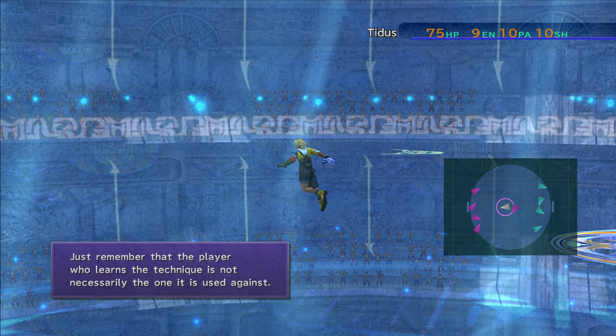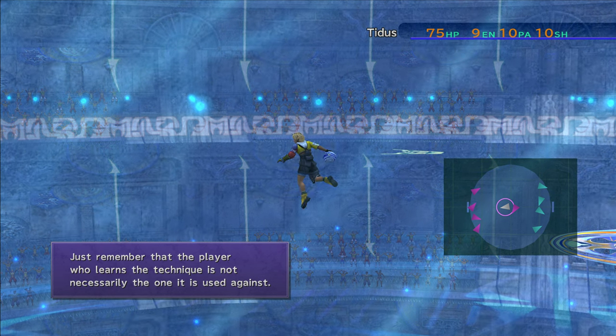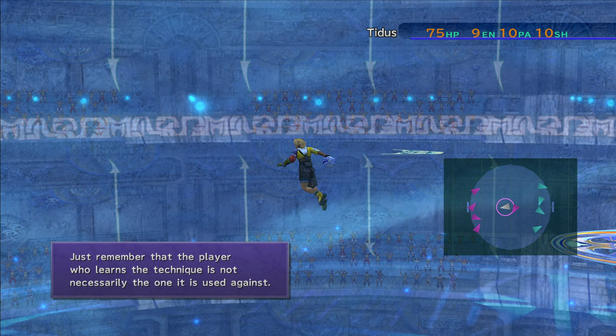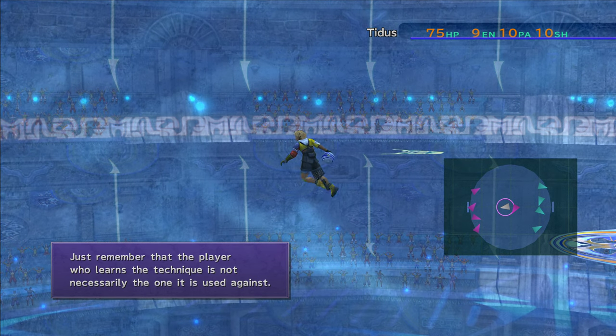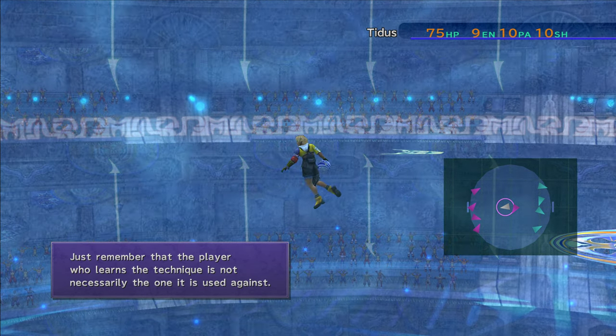Just remember as well, the player who marks the target is not necessarily the one the technique is used against. Tidus got tackled here, but that doesn't mean that Jasu couldn't have learned the technique. All you need to do is mark them in the menu before the game, and then they can learn it no matter who it's used against or how far away your player is.